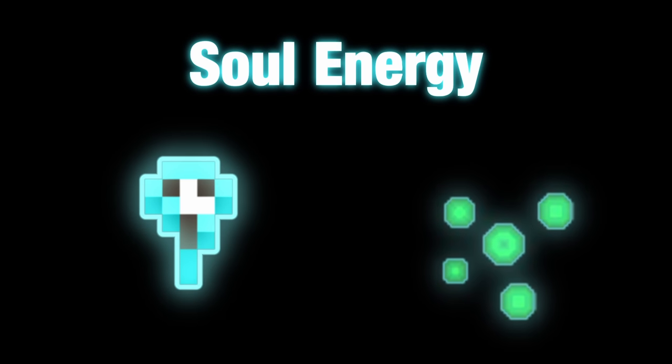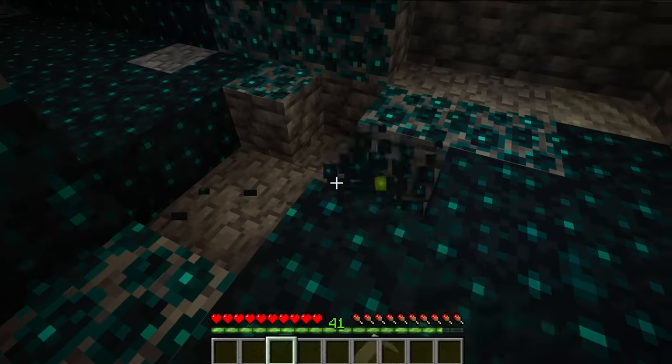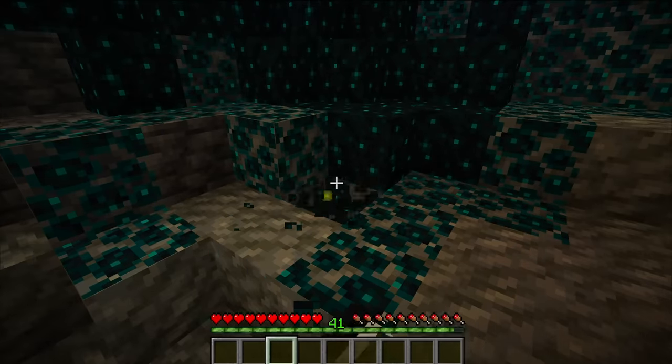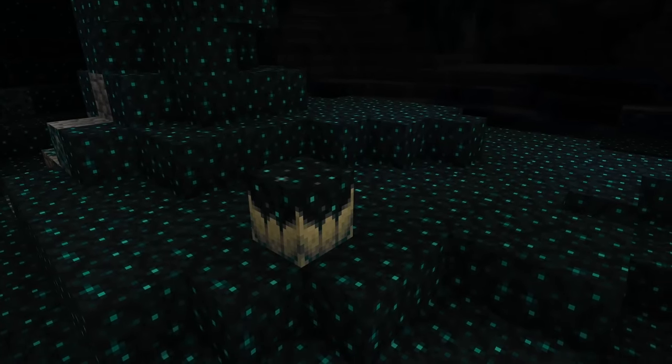Soul energy and experience are both different versions of the same basic energy. This brings us back to Skulk. It appears as though Skulk is somehow storing this energy — the Skulk block contains it, and when they break, the energy is released. This leads logically to another question: how did the Skulk obtain this energy in the first place? We find the answer in the form of a different block called the Skulk catalyst.